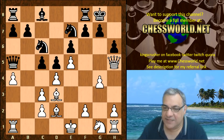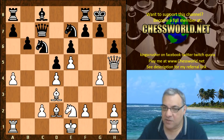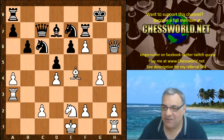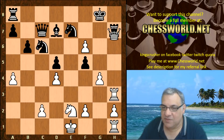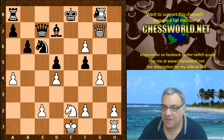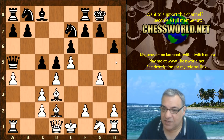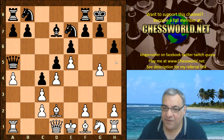Now if here Knight bc6, this is an interesting direct hack attack with g4. For example, this situation could be extremely dangerous for black. The hack attack scenarios are quite dangerous — it's just a simulation. So the safety point here is h6, to avoid that sort of thing with Queen h5, but it's still dangerous. We have g4 in this position.